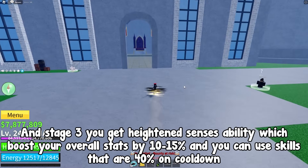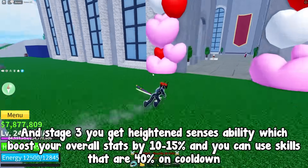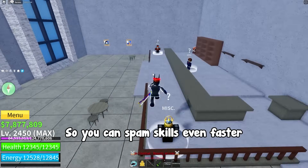At stage 3 you get the heightened senses ability which boosts your overall stats by 10-15% and you can use skills that are 40% on cooldown. So you can spam skills even faster.